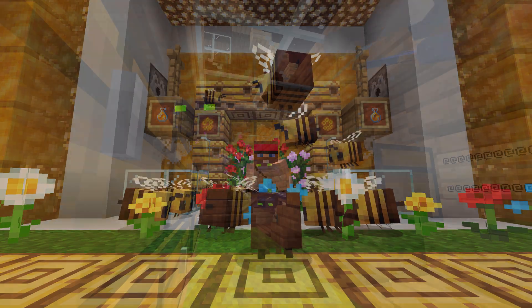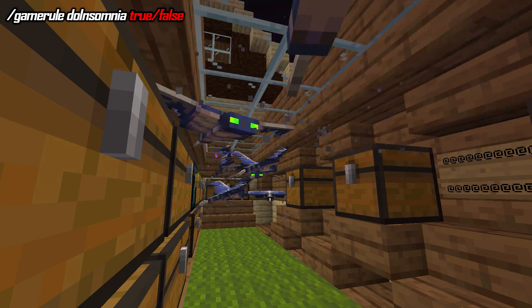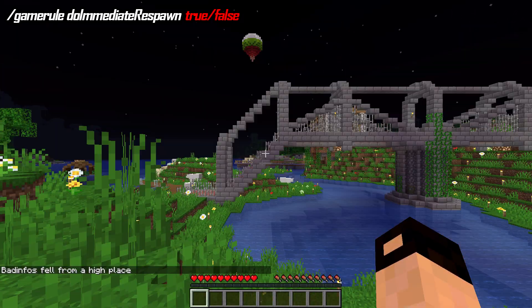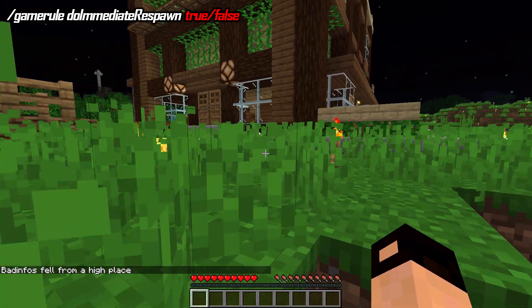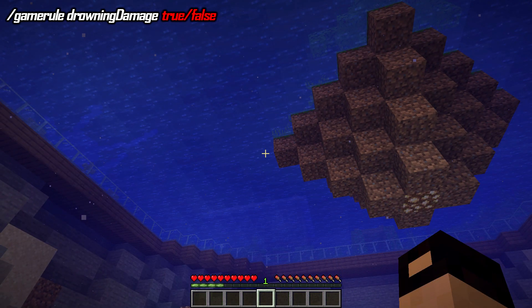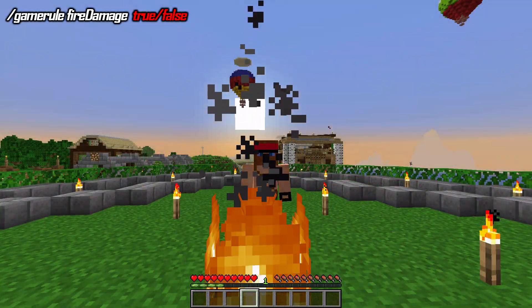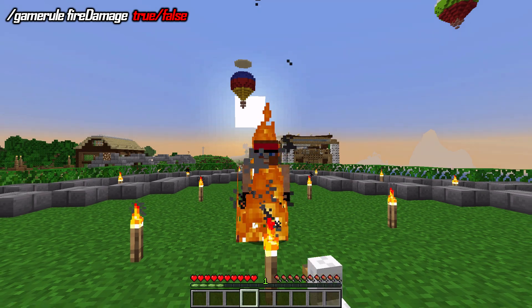As for game rules, these are the new ones. One allows or disallows phantoms to spawn during nighttime. Another allows the player to respawn immediately without seeing the death screen. One game rule makes the player not take drowning damage. Another is the same but for fall damage. And once again, the same but for fire damage.